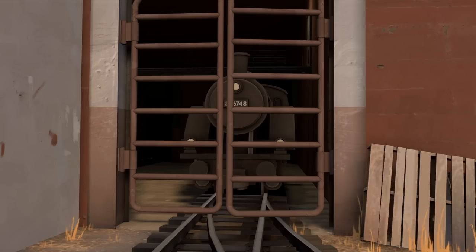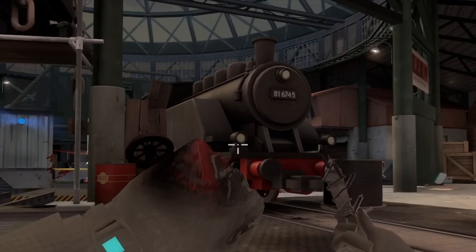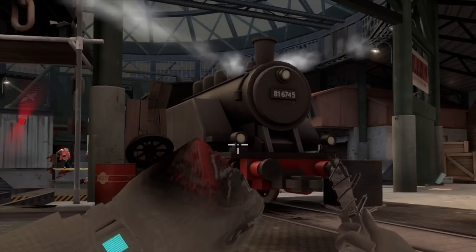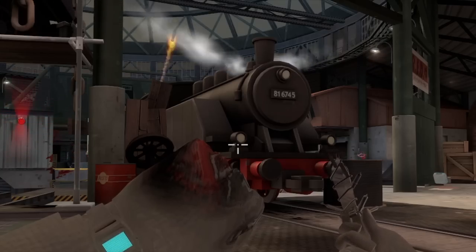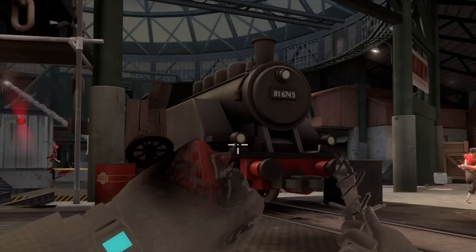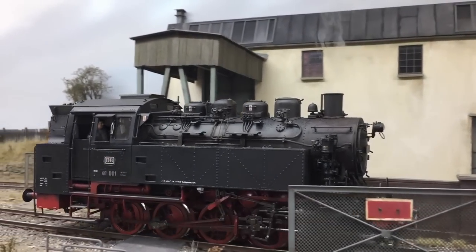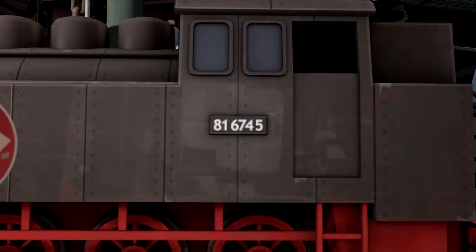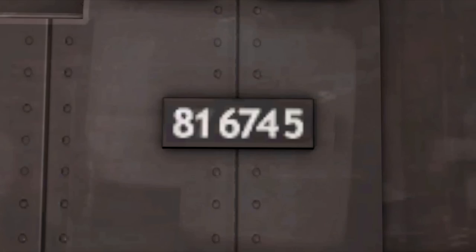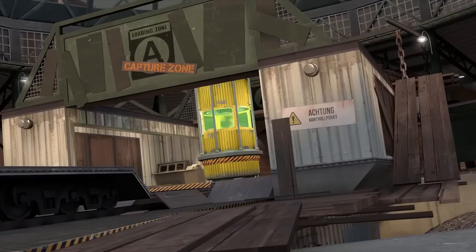The grey one being locked up in a shed for his crimes. The locomotive's whistle goes off when the point is captured, but a reused factory whistle sound from Foundry isn't accurate to a real Class 81. Also worth noting is the number — 816745 — it's the signature of model maker FG-D5.